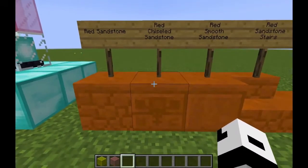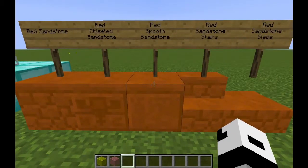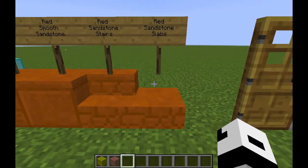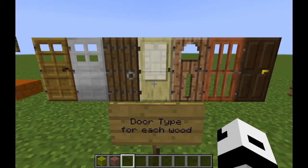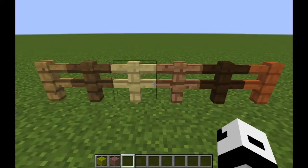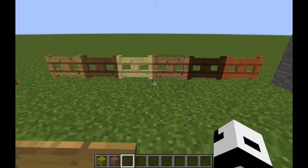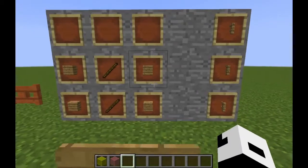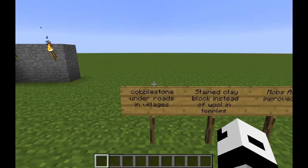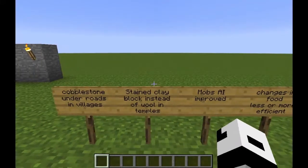A couple of new blocks: red sandstone, chiseled red sandstone, smooth red sandstone, red sandstone stairs, and red sandstone slabs. There are now seven different types of doors depending on which wood type you use. The same goes for different kinds of fences and fence gates. There's also a new fence recipe — planks and sticks to get three fences.